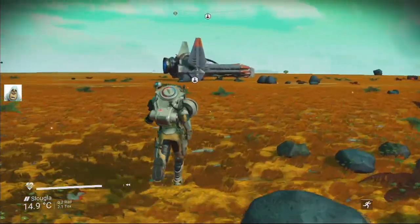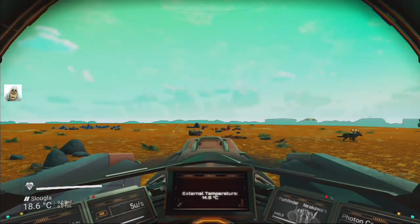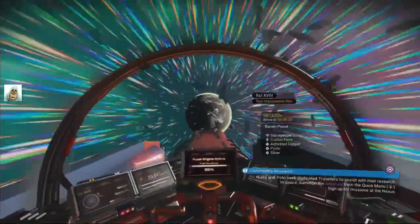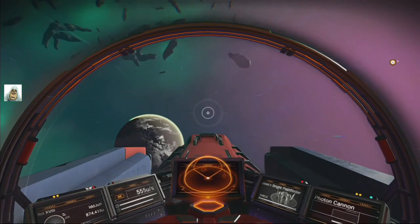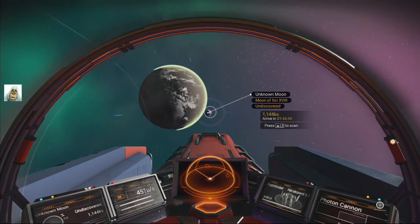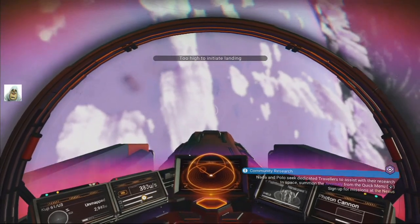Right, we're off — we're going to find another planet. I need this star bramble. No time to look, time to go. Oh, discovered cactus flesh — I don't want cactus flesh, I want star bulb. Actually, star bulb is what I need. Just checking this moon — apparently there's some star bulbs on this planet.